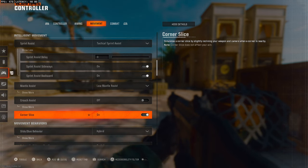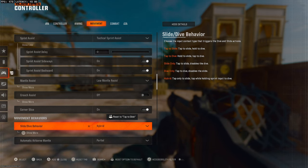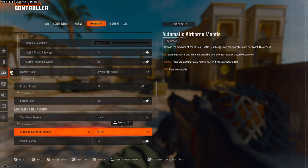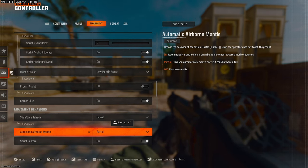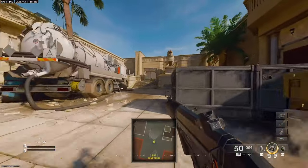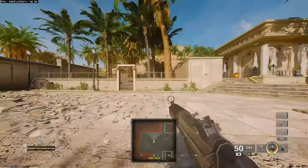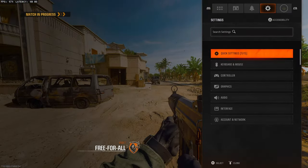For slide dive behavior, put this on hybrid — you want the ability to both slide and dive in this game. If you're not used to it you'll have to get used to it; you'll dive when you don't mean to, but get reps in a private match and you'll get the hang of it. Automatic airborne mantle keep on partial — same as mantle assist, it makes your movement much more fluid. Sprint restore keep that on. Slide maintain sprint is personal preference — it just means when you sprint you don't have to cancel it.